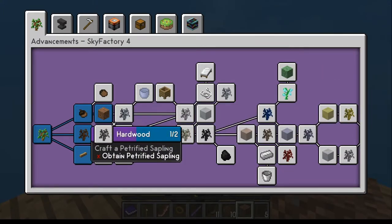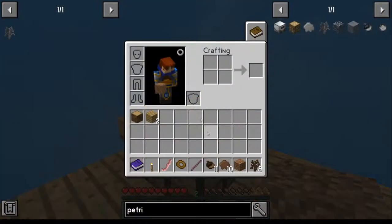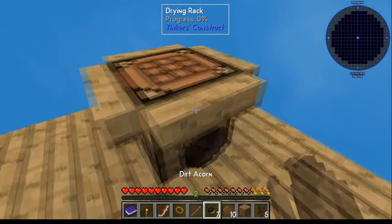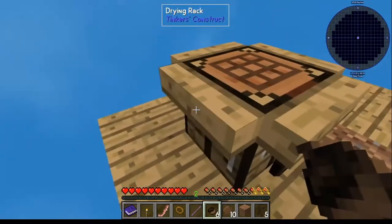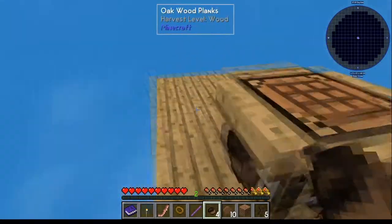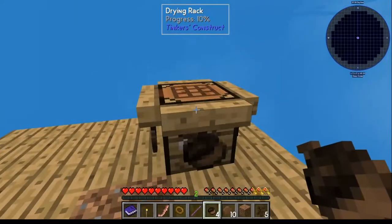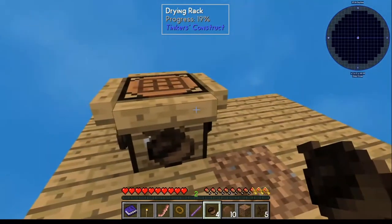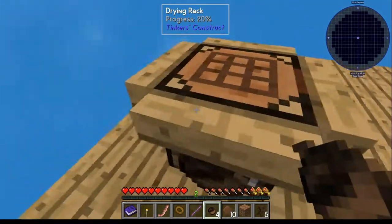For the petrified sapling, what you're going to need to do is take your acorns — hopefully you've got eight. If not, you need to do more dirt trees. Those drying racks I told you to make three more of so you had four — this is the reason why. You need to put the acorns on there and just wait for them to dry. At that point you'll have eight acorns.